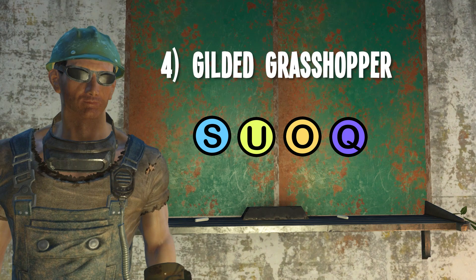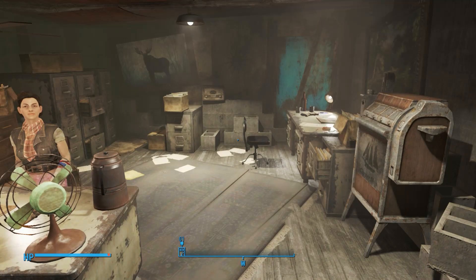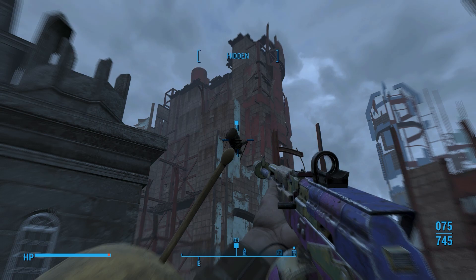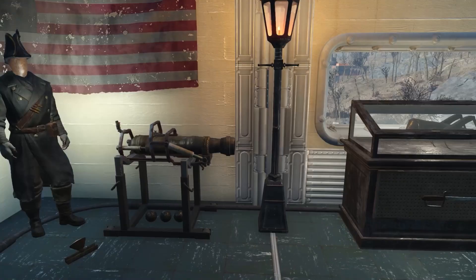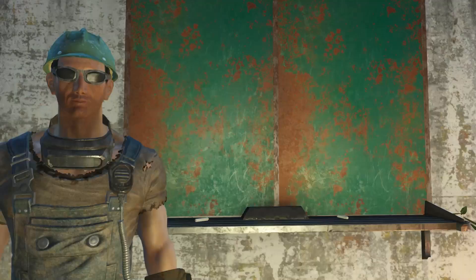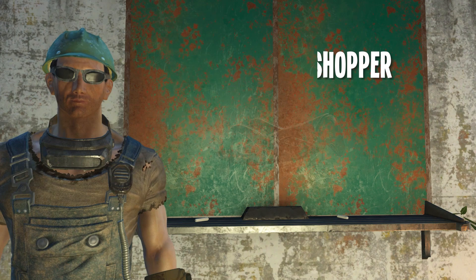The Gilded Grasshopper is a fun item to display in your settlements, and most of you probably know how to get this item already. It's part of a quest of the same name involving an area of downtown Boston called Faneuil Hall. You can start the quest by reading a file in Nick Valentine's office, or just by going there and clearing out the Super Mutants. Make your way up to the top where the Grasshopper sits as a weather vane. But be careful with this item — it does fall through display racks very easily. The rubber mat technique from my first Miscellaneous Tips video may help, but before I knew about that, it had fallen out of my Vault 42 build down to the ground and almost got camouflaged in the brush. I lucked out there.